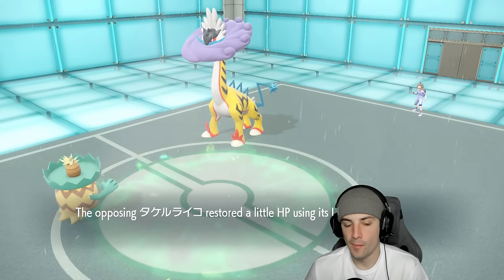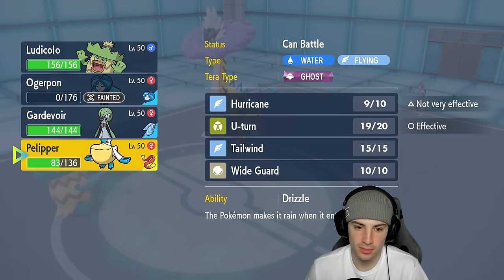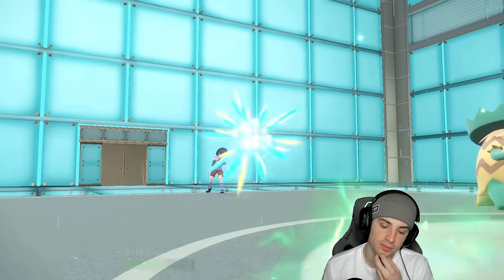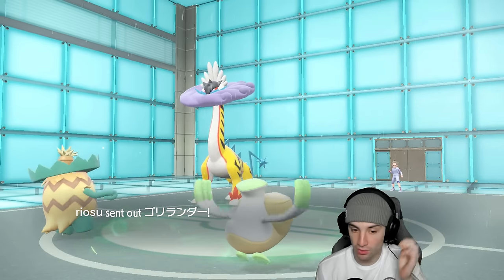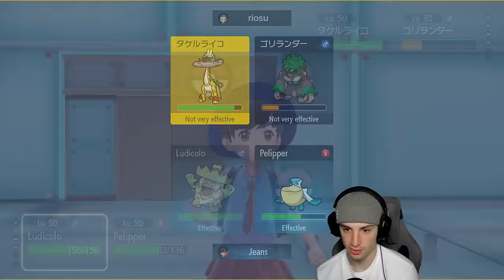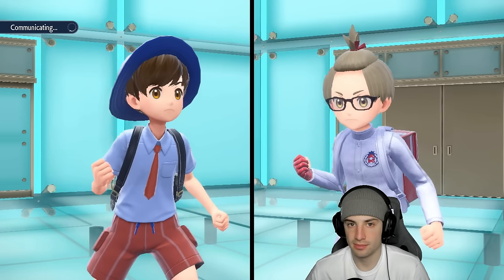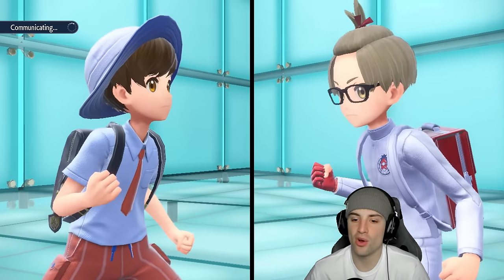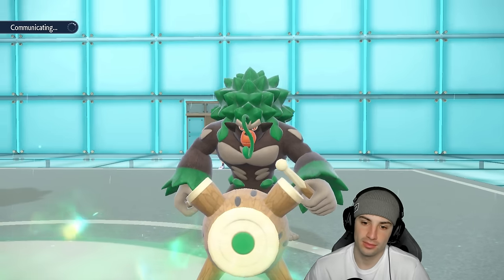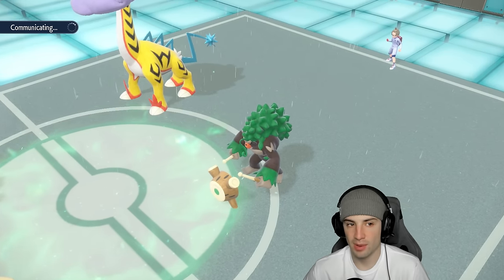The last Pokemon turns out to be Flutter Mane. From here I protect Gardevoir. Do I want to Tera Fairy? Not really, I want to keep the Fairy typing — Expanding Force could do more damage. But they won't go Dragon Pulse into this slot. I'll just Tera into Psychic and start popping Expanding Forces. It does double damage in terrain, and this does more to the other Pokemon. I'm going for Expanding Force — I think the damage boost overall with Choice Scarf is going to be solid.